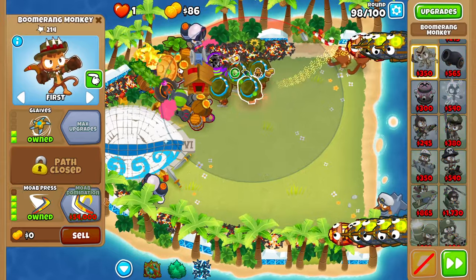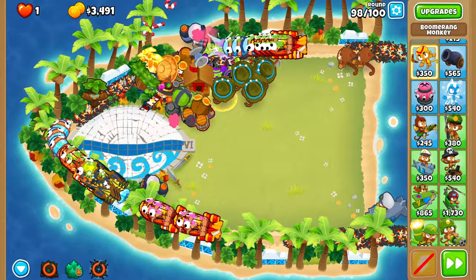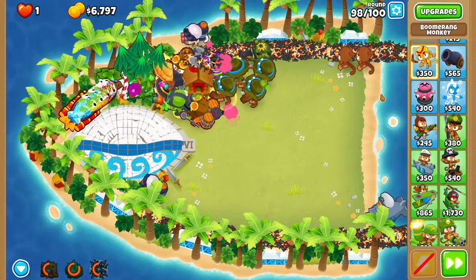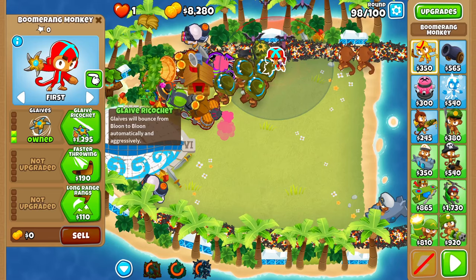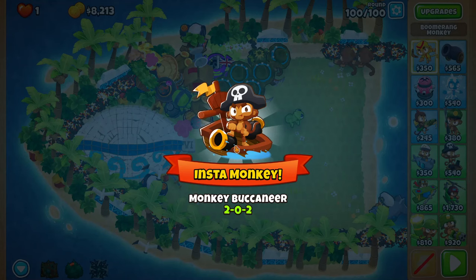For the last boomerang, buy MOAB Press as soon as the round starts when you have enough money. On round 98, use the first and last abilities available - you can also use trees if you want, it helps a little. Add one final boomerang monkey with Glaives and four in the bottom path, and you should be fine. That's the map completed!